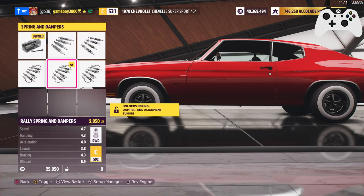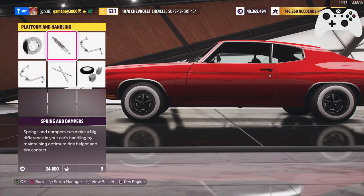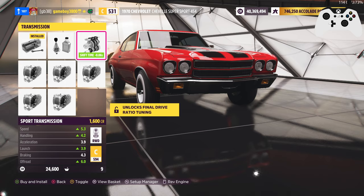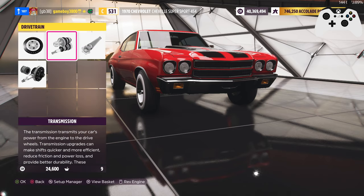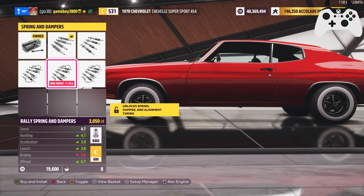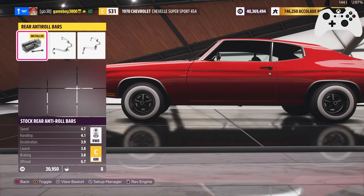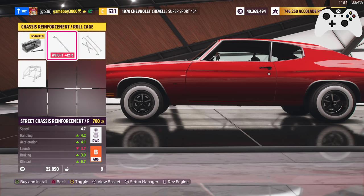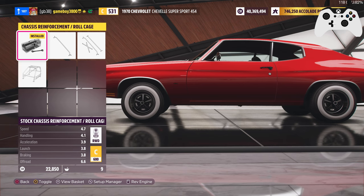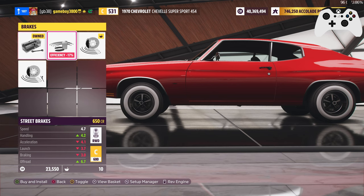I could get away with the wheel spacers... there we go. I saved the PI, but now I don't have the credits, so it's a pointless upgrade. I'm gonna go back to that. That would be important to get — look at that, seven hundred points, not much money. Go for street brakes, I guess.